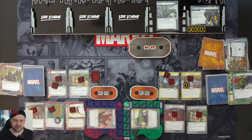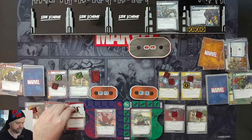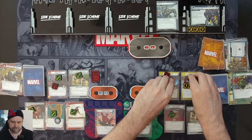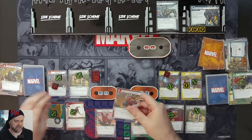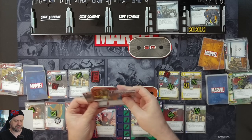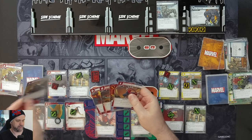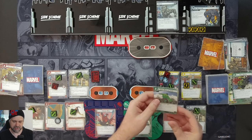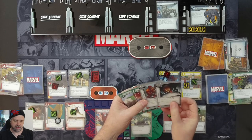Beat Cop lets us exhaust it to move one threat from a scheme onto it, which clears Bomb Scare. We can also exhaust and discard Beat Cop to deal one damage to a minion for each threat counter on it. Spider-Man gets five cards: Enhanced Spider-Sense, Genius, Looking for Trouble, Backflip, and Swinging Web Kick. Hulk gets four cards: Suborbital Leap, Hulk Smash, Downtime, and Espionage.